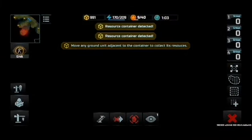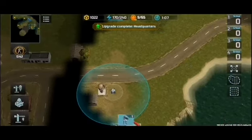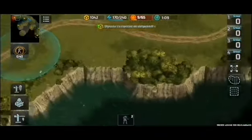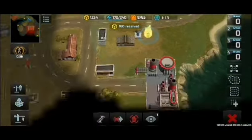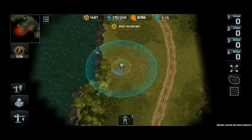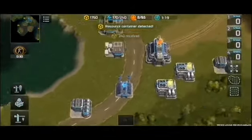Ready for trouble. Yes, sir. Move. Give me orders. Yes, sir. Upgrade complete. Ready to kick ass. Resource container detected. Ready. Give me orders. We're damaged. Ready for trouble. Yes, sir. Ready. Here we go. Off we go. Resource container detected.